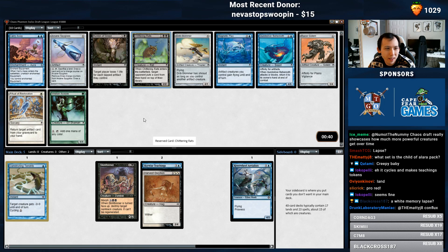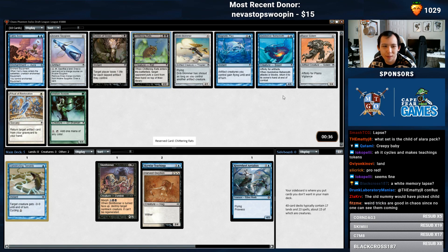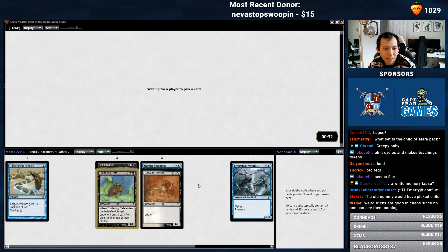Never mind — Chittering Rats. Easy, baby. Look at that, that's just value. Razor Golem, probably best card here. Alright, well, I first picked Skywise Teachings and we have not— oh my god, a Silent Departure! This card's so good. Innistrad. Oof!